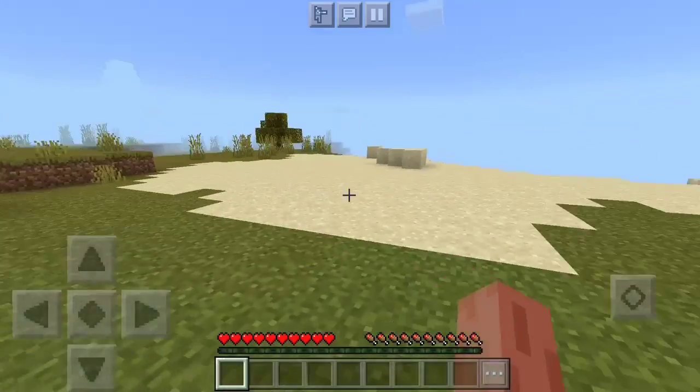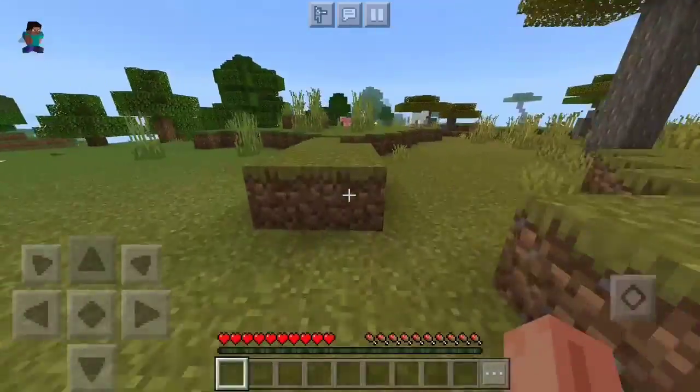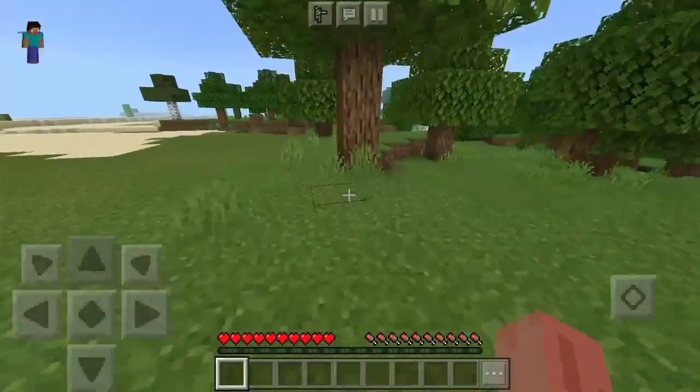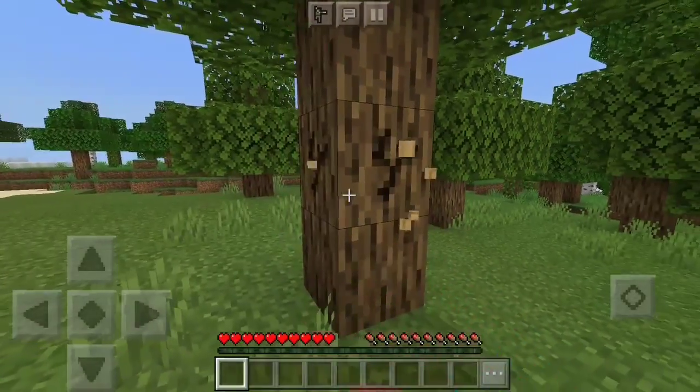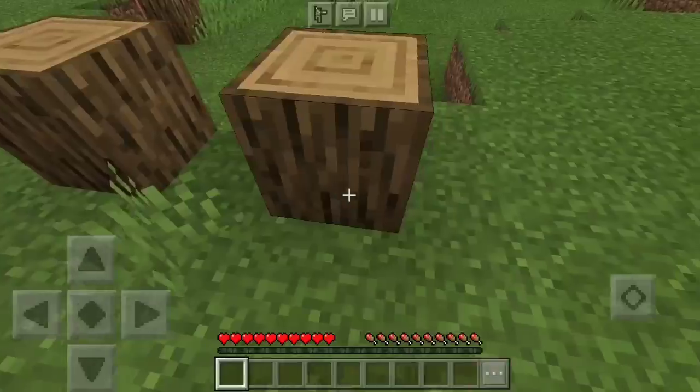We are inside the server. This is just a random mode — you can change the difficulty, you can change the game mode, and you can invite your friends. This is everything working perfectly; you can get wood, you can get everything. It just works.